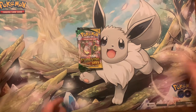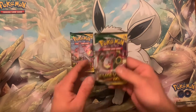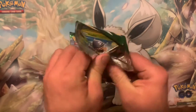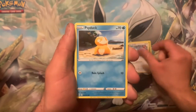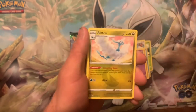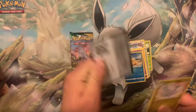We got two packs left, both Evolving Skies. It's not looking too good, certainly not. Seedot, Swablu, Psyduck, Rockruff, Blaziken, Bebe, Psyduck Reverse into a non-holo. Oh my goodness. Code card.